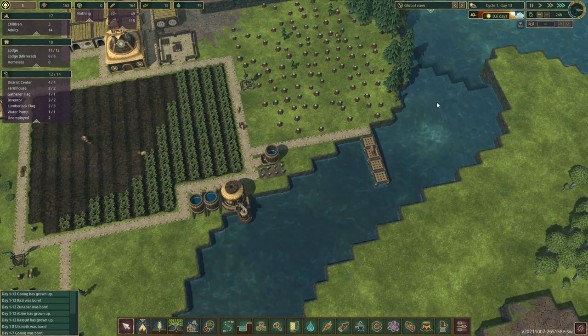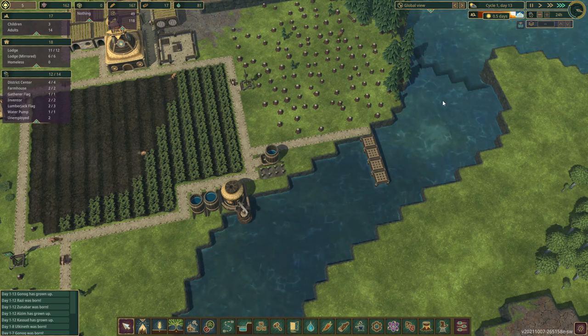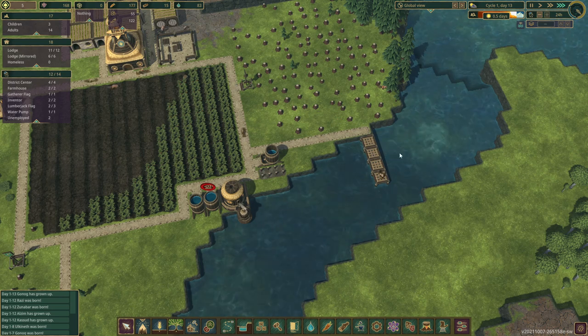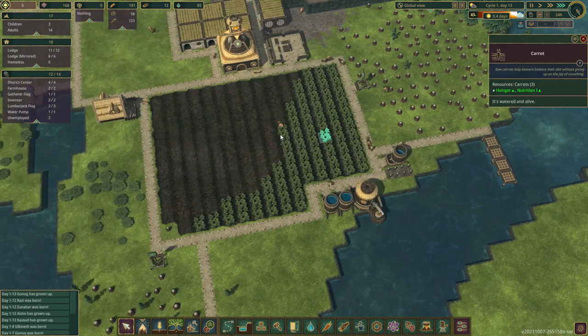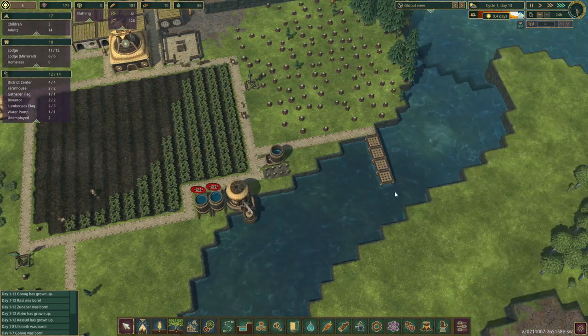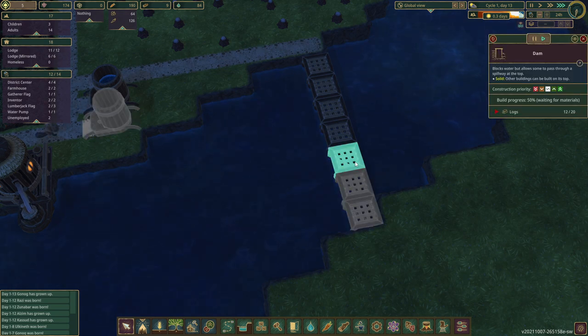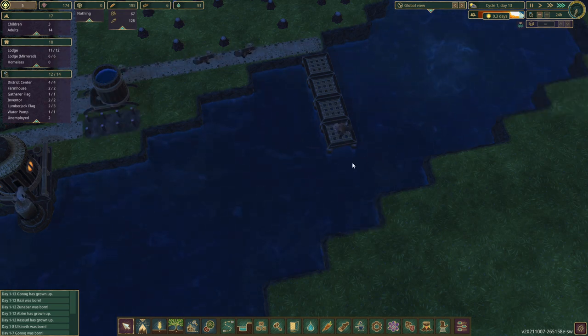Let's say we have 20 beavers — if it's three food per day, that's 60 per day, so we need 180 to survive the drought, which we almost have. Especially if we squeeze out an extra carrot harvest over here. Hey, look — see the water flow? Nighttime is coming. Please, please, please finish.